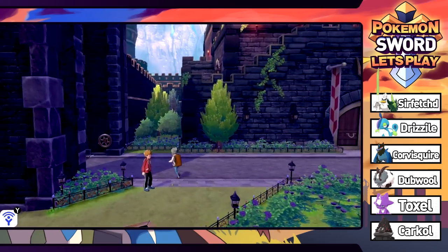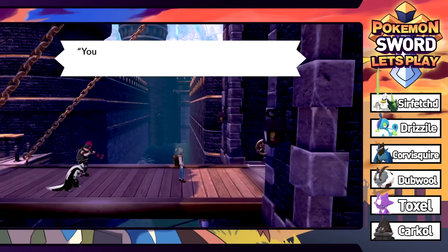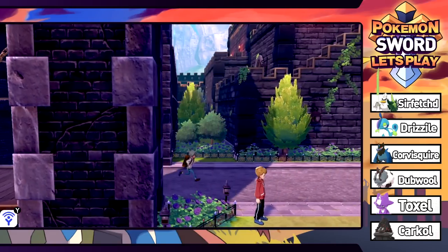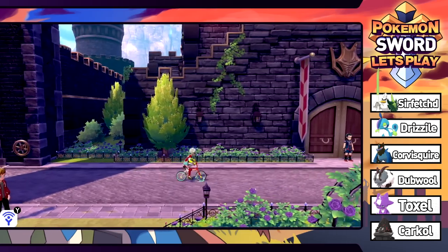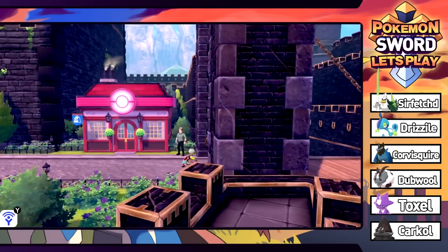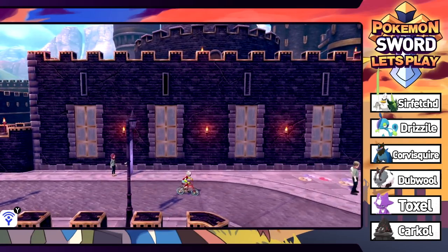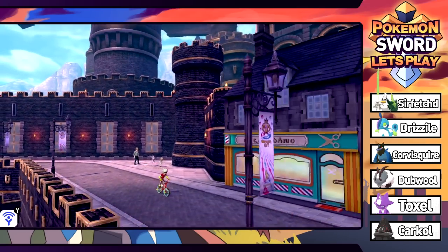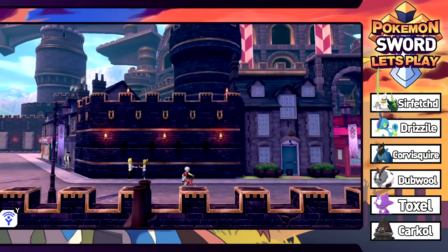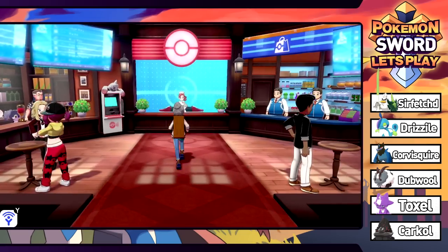The next bridge is blocked by Team Yell - can't you see they're practicing their cheers here? We can't do anything there. Time to head down the middle and see what's going on. I do like the castle design of this place - super cool old school looking castle. We're going to heal up though because the team is hurting.